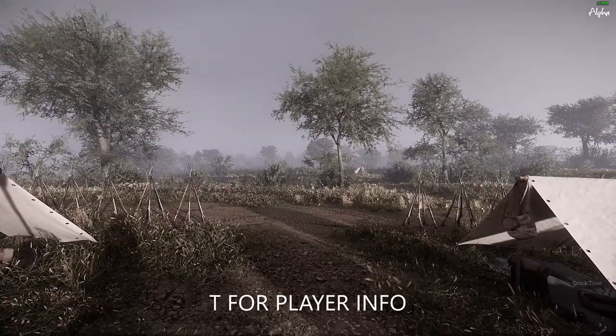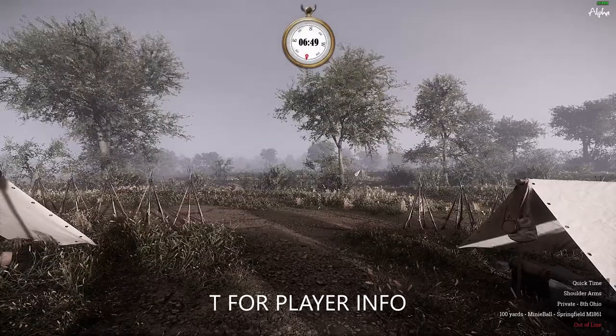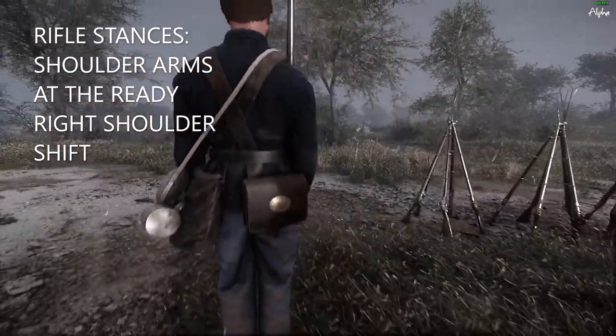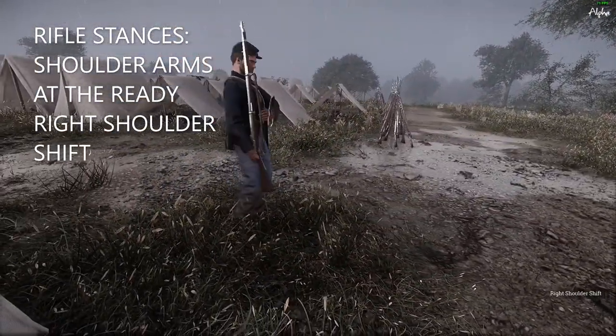Pressing T will allow you to see your rifle position. When you spawn, you'll always be at shoulder arms. There are three main rifle stances: shoulder arms, at the ready, and right shoulder shift.